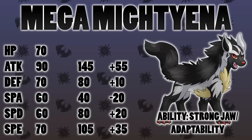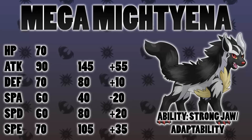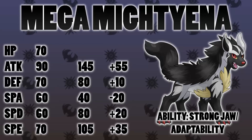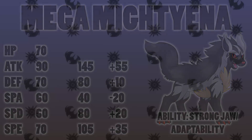In terms of abilities, Strong Jaw is really obvious — it gets all the elemental fangs and Crunch, which would all be boosted. But what I think would be even better is Adaptability. With Dark/Normal typing barely resisted, all you need is Crunch and Return or Double Edge, then Sucker Punch for priority, and Sub or Howl to boost your Attack. Adaptability would boost those attacks even further, making it incredibly strong. I also like that Mightyena has good starting abilities — you can Intimidate before Mega Evolving, or use Moxie to get an Attack boost first. I'd love to see this get the Mega boost.